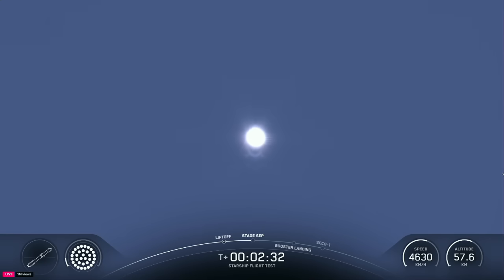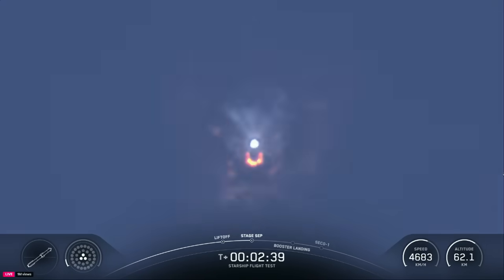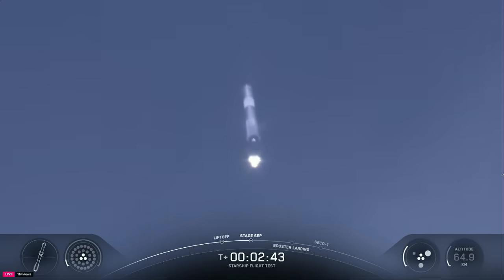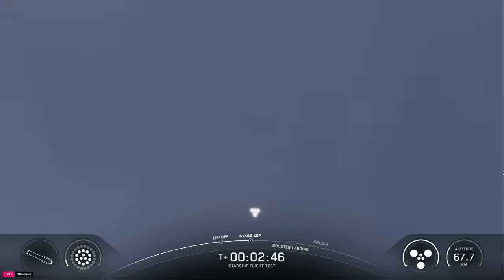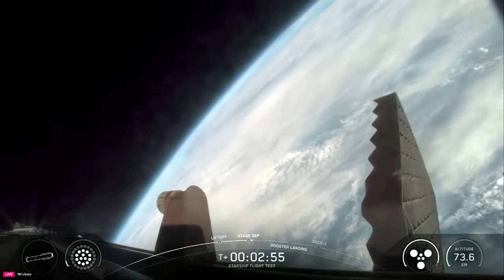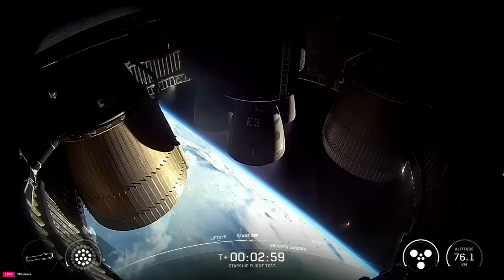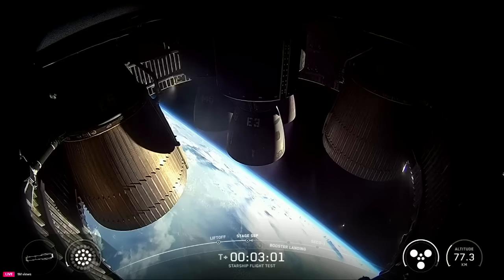See those engines powering down? Booster engine cut off. Ship ignition. Stage separation. Incredible flip by Super Heavy booster. And you can see those three engines on the ship ignited — six healthy Raptors running on ship on its way to space.